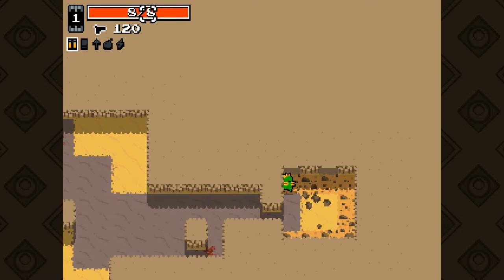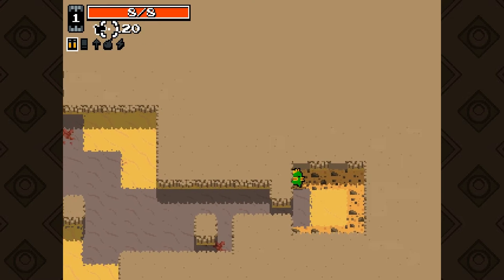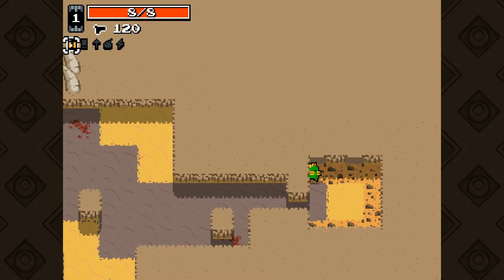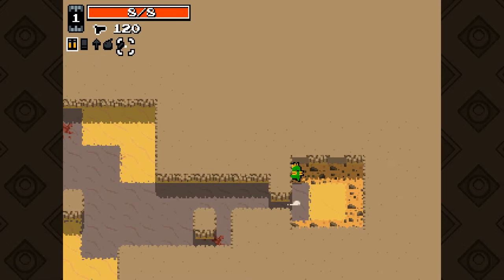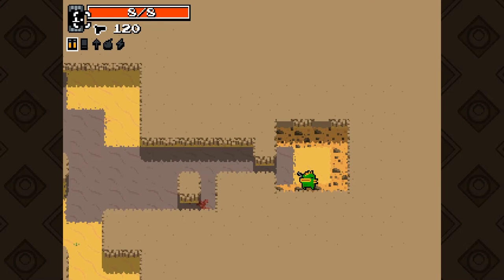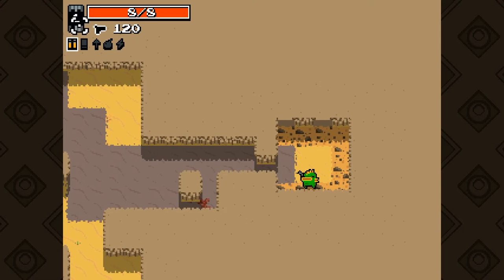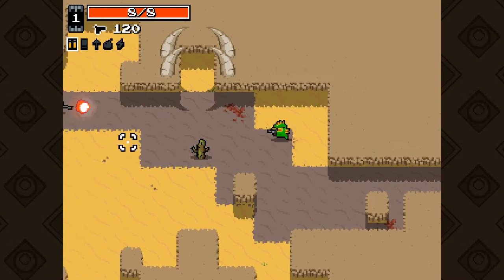This is my health — I have 8 hit points. I have 120 bullets in my revolver. You can have up to 2 weapons at a time. These are the ammo types: bullets, shells, arrows, explosives, and energy. This is my level. We kill enemies and pick up green stuff called rads, which get stored here. Once I get enough rads, I level up and get a mutation.